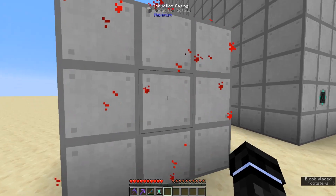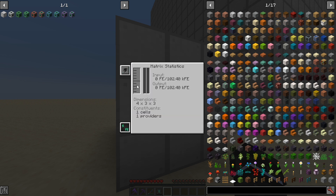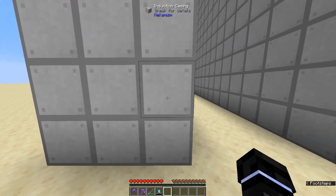When you close it up you'll get red particles showing it's working. It tells you how much you're storing right there — we're storing zero FE out of 3.2 giga FE, that's billion FE. In the statistics, you can see we have a transfer rate of 102,400 FE a tick. The dimensions are four by three by three, with one cell and one provider — this is the smallest most basic multi-block Induction Matrix you can have.